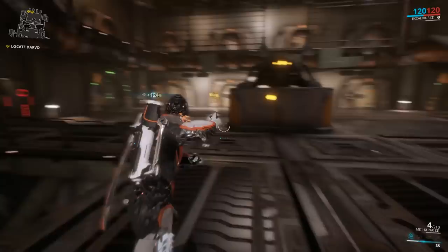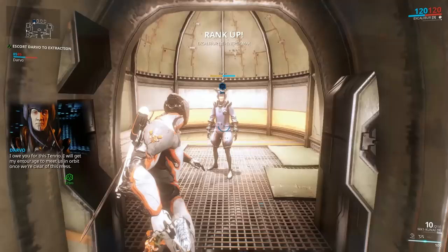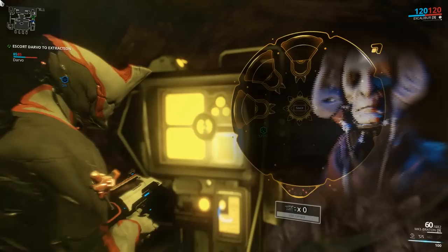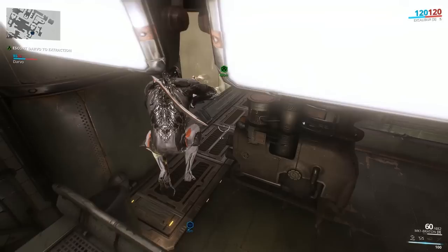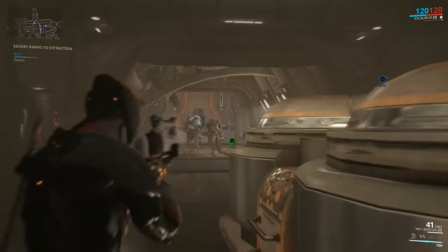Go to each cell marked, go to the console and activate it, and search the cells for Darvo. If you go up to him and press your action button, you'll give him your second weapon to defend himself — that's the same with all prisoners on rescue missions. The blue marker is the prisoner you need to defend. If you get too far ahead of him, he'll teleport to you. Head to the green exit marker to escape with him.